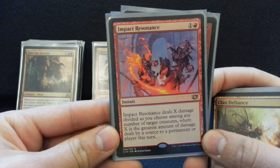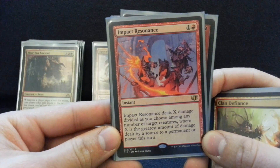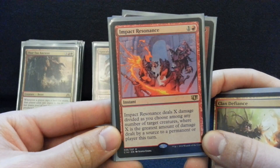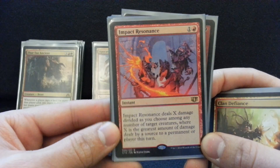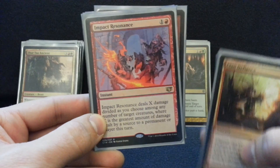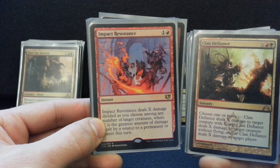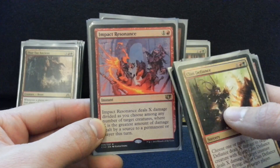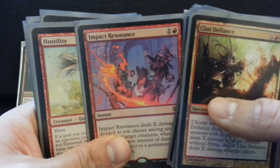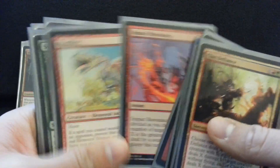Impact Resonance is a really great little utility card. In the early game, you can bash somebody for six and they're like, well, I don't want to block with my guy because I need my guy. So they take six, and then you cast Impact Resonance — hit their guy, hit somebody else's guy. And then in the late game you're just copying a Clan Defiance. It's like another Reverberate in your deck, and having the instant speed is just an insane effect for two mana. This is a sweet card — you should try it out in your deck and see if you get value out of it.